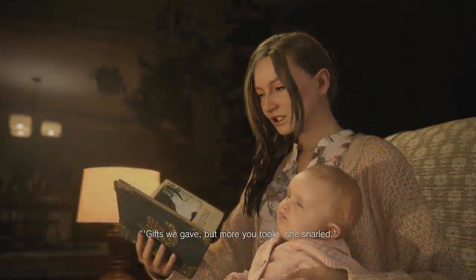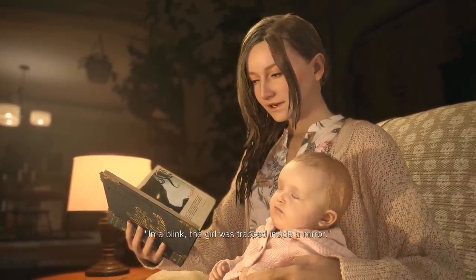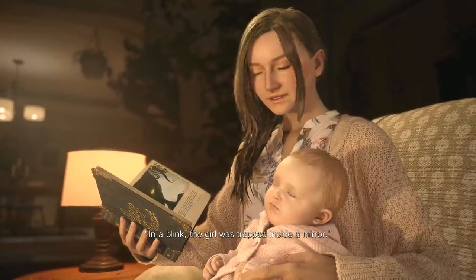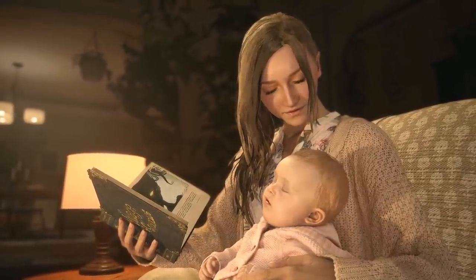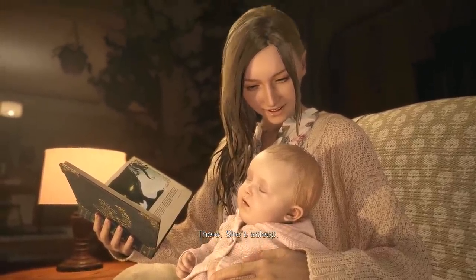I feel like they're all gonna be like enemies we're gonna meet in the game. 'Gifts we gave but more you took.' Oh look, it's Mia - she's got a little baby. So Ethan and Mia have settled down after Resident Evil 7, which is cool. And this must be Rose, because on the demo they talked about this baby called Rose. She's asleep.